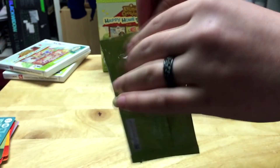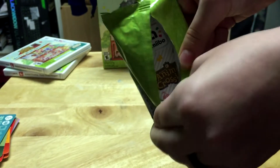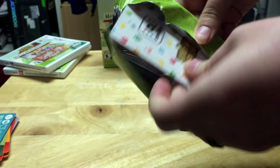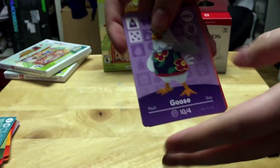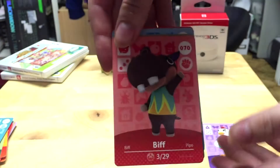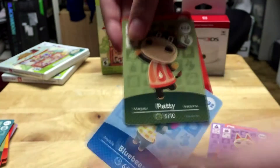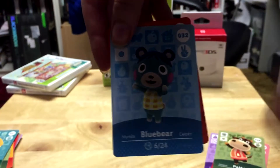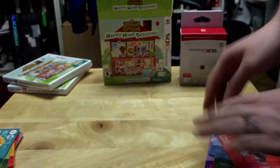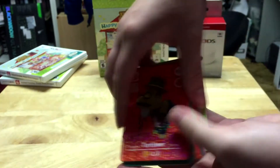And finally the last pack, which I mutilated. We got Goose the chicken, another Biff the hippo, Monique the sassy cat, Patty the cow — which just cracks me up, I really want T-Bone to go with her — Blue Bear the bear, and another Tortimer, which I was kind of sad about.